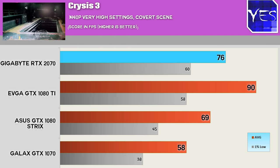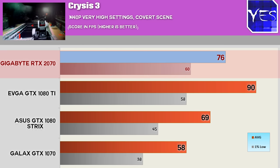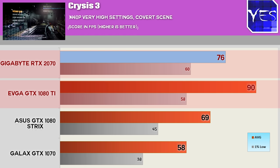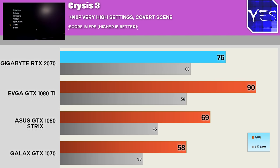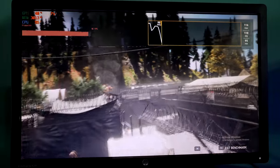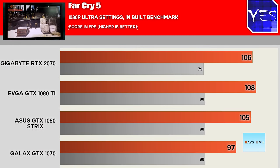The 2000 series cards are doing a little bit better in Crysis 3 compared to the other games. We can see it's comfortably pulling ahead of the GTX 1080 and also the GTX 1070, still falling behind the 1080 Ti, but the 2070 is shaping up to be at least the king of the 2000 series lineup in terms of value for money. Pulling up Far Cry 5 at 1080p, we're actually CPU bound a lot of the time, so the results didn't vary a whole lot.